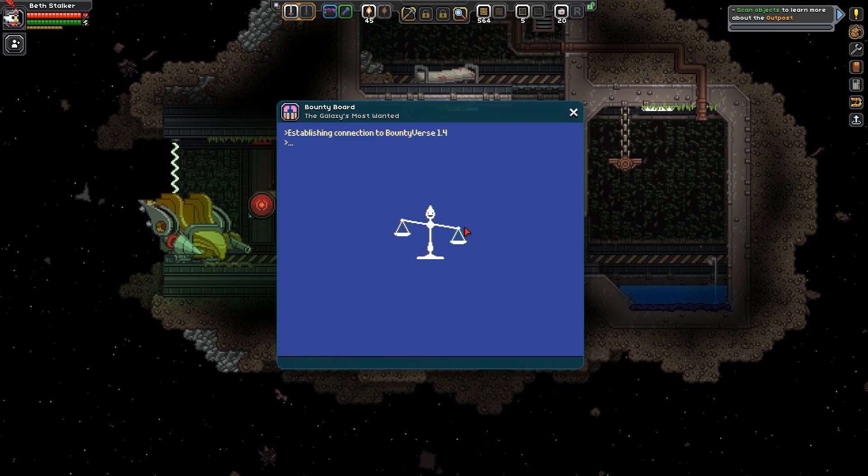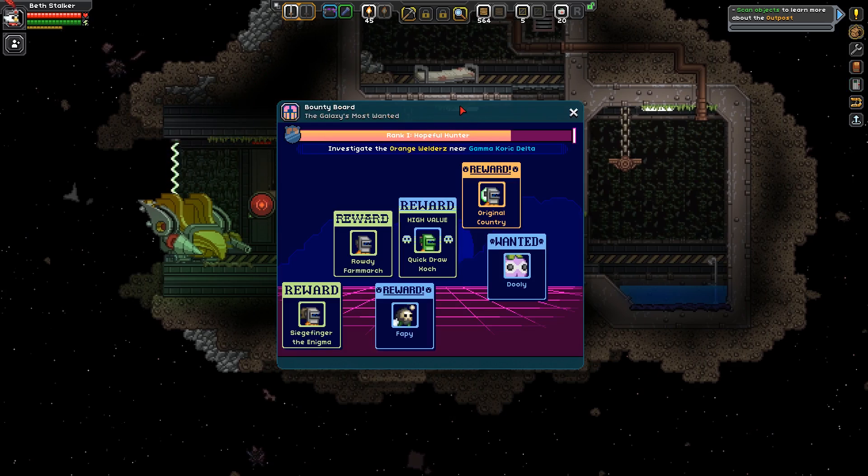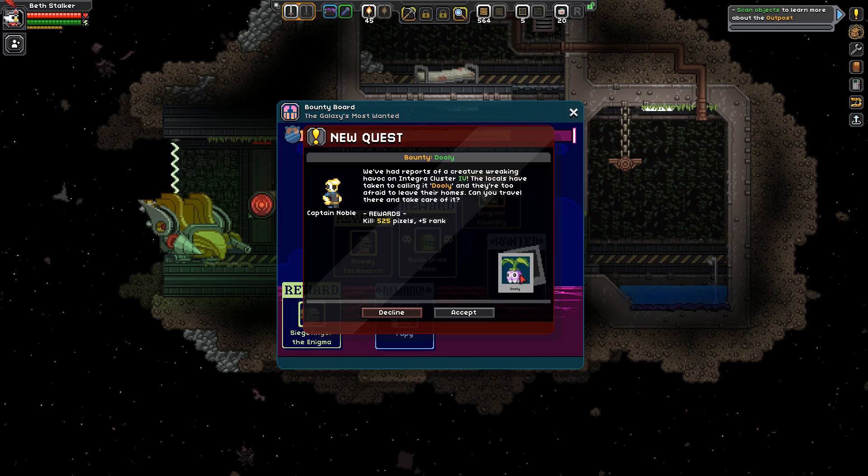So let's get some new bounties. This is using Beth Stalker, our alternative character. There was another one in episode 9, but we don't talk about them. Anyway, we're still with the orange welders, but now look — these monsters look a little bit weird.